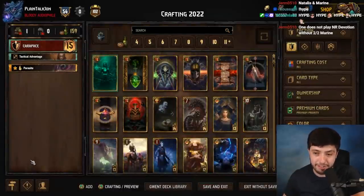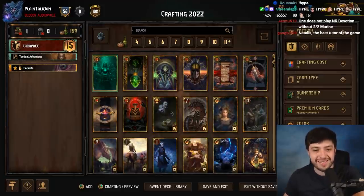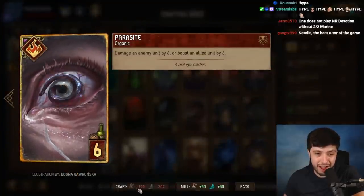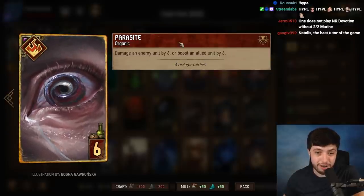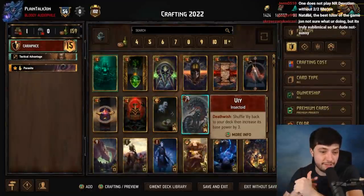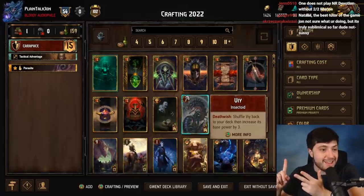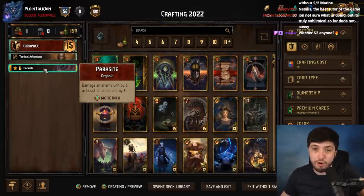The next faction is Monsters. Monsters was so weird — they have one staple in the entire faction, and it's Parasite, which isn't even a legendary card. It only costs 200 scrap. It deals six damage to an enemy unit or boosts an allied unit by six, and then has an organic effect — spawning one drone. It works with Arrakis Swarm, Kelly, and Relics. The card is just fantastic — super versatile and super powerful across many archetypes.